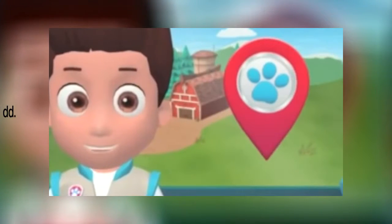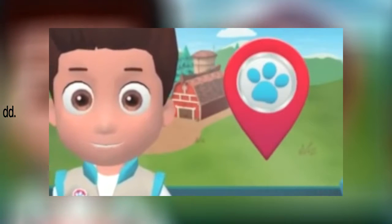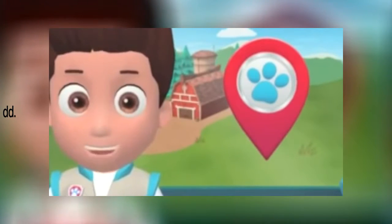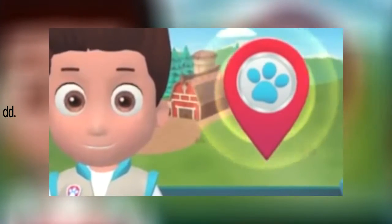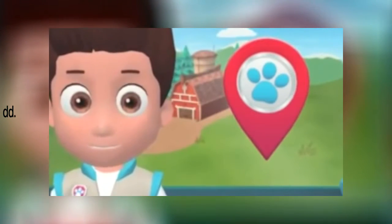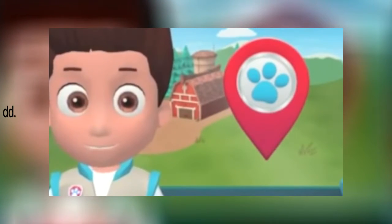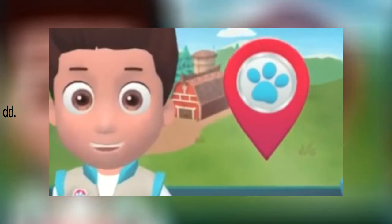Welcome to the Paw Patroller, our awesome new transport vehicle. Now the Paw Patrol can save the day in places beyond Adventure Bay. This is the big screen where we get our rescue missions. Tap it to roll out on a rescue. Tap the Rescue Rewards button to see the rewards you earn for completing rescues. Let's get started. Tap the big screen to see who needs our help.